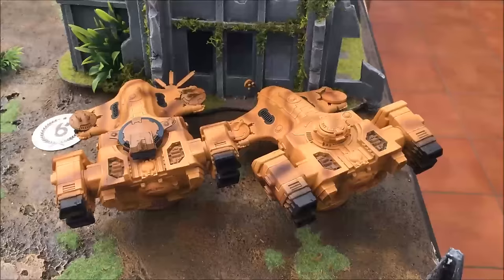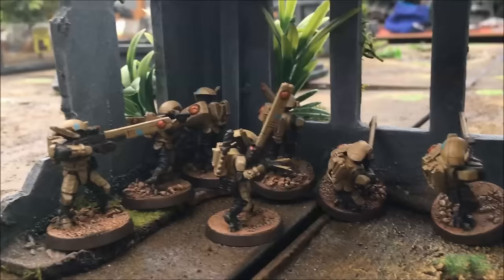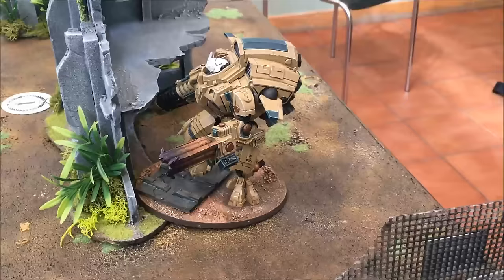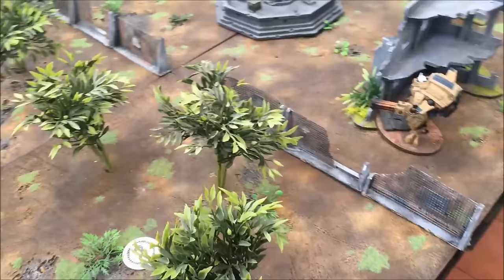For the Tau: the two Devilfish are on the right-hand side, full of Fire Warriors and the Ethereal. A squad of normal Fire Warriors looks out through ruined windows across the open ground — they might have an Imperial Knight coming toward them. The Wyvara Riptide is also deployed. There is a bucket load of Tau in reserve; they will have to weather the Iron Hands for one turn before reinforcements arrive.